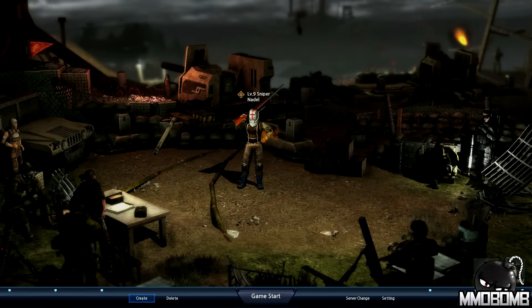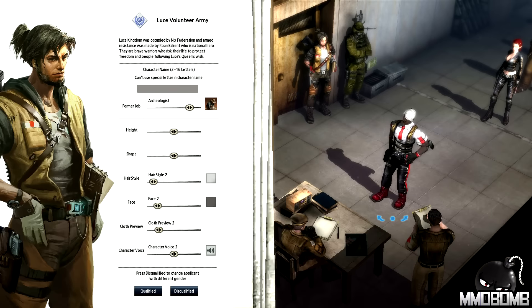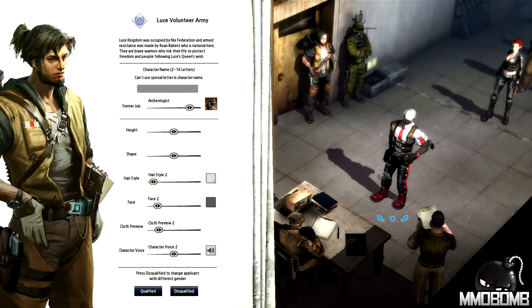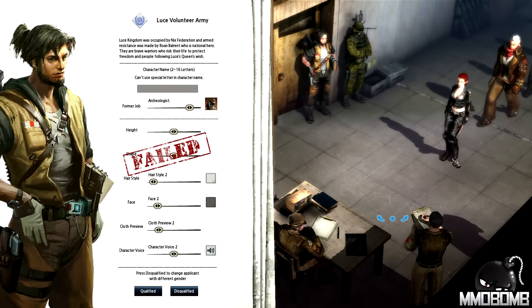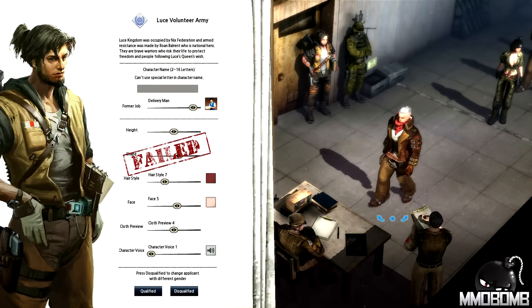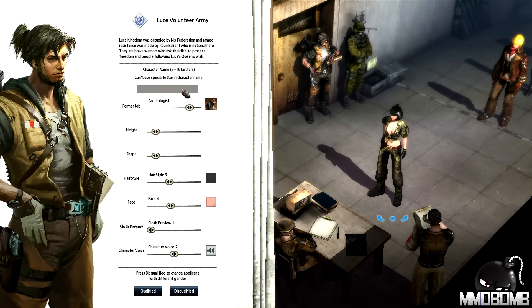We're going to go create a character here. I'm not going to actually roll this character up, I just want to show you this. There's not a ton to choose from. Basically ignore the drawing over here on the left and pay attention to the character models on the right that are standing in line. If you don't want to play a male character, click Disqualified — next up is a female. Disqualified, then you get a male. All it's doing is randomly generating the look, because there's not a ton of customization.